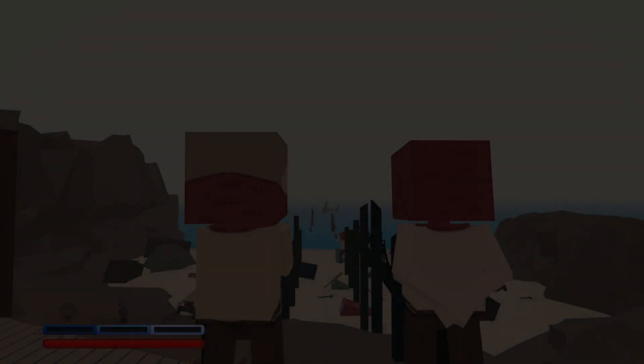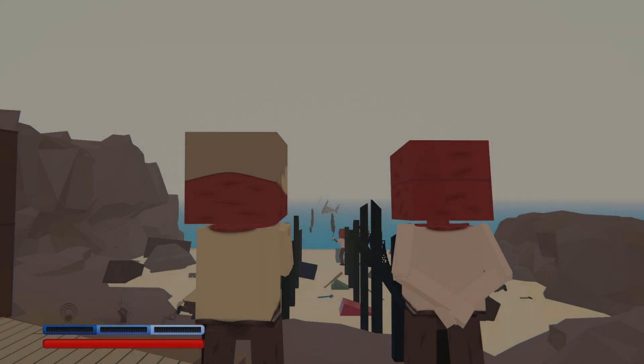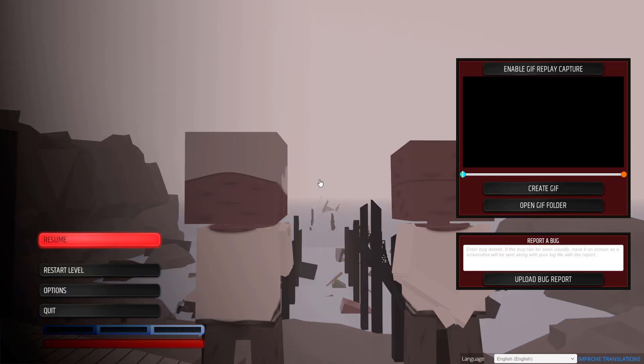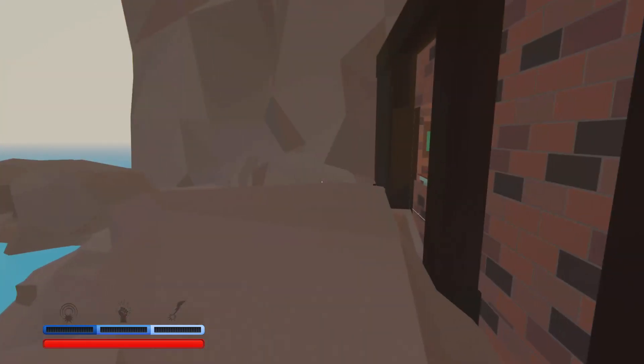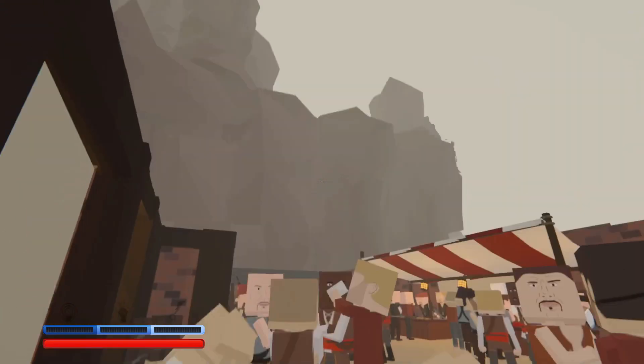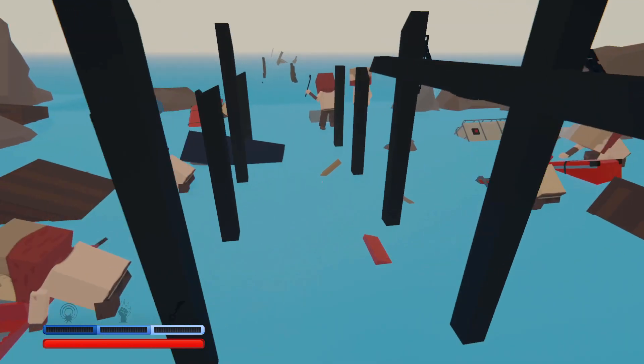Hey and welcome back to Paint the Town Red. As per usual, we have no specific theme for today's video — we just have three randomly selected maps that we're looking to have some fun with. The first one we have to start ourselves off today is known as Colt Bay by Akobi, and yes, Akobi has made some very fantastic maps. I'm very much looking forward to this — there's a lot of enemies out here, and I can think of no better way than to just find ourselves some good stuff.